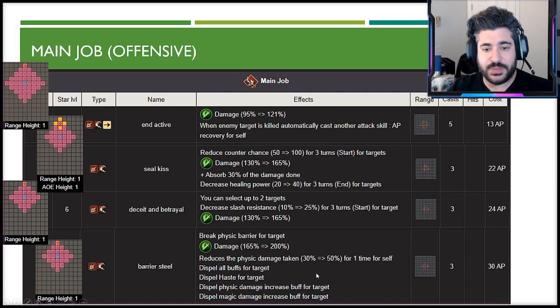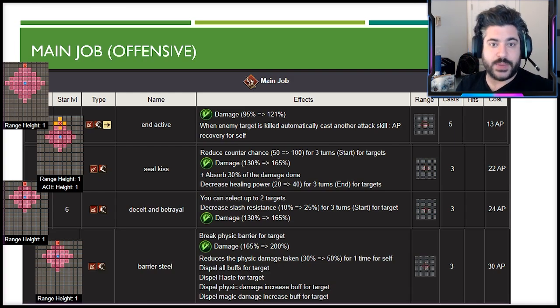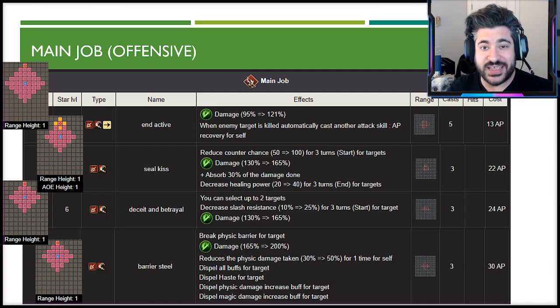She skews slightly more toward single-target attacks rather than AOE, but Deceit and Betrayal is a nice middle ground. The lack of slash resistance penetration in her kit is a concern, but that 25% slash imperil from Deceit and Betrayal helps — if most enemies have 25 to 35 slash resistance, imperiling them down to 0 or 5 effectively removes most of the resistance. You'd love to see it go negative to amplify damage, but it's not the end of the world.